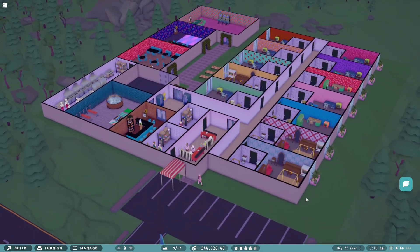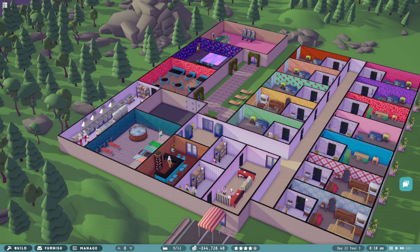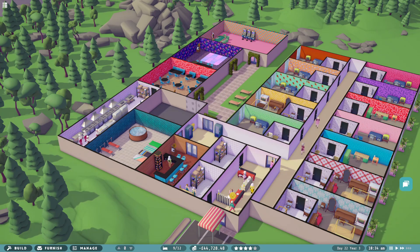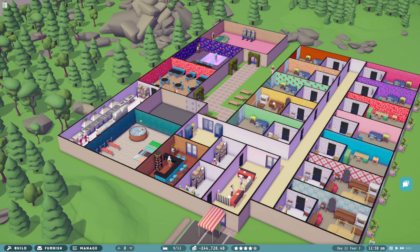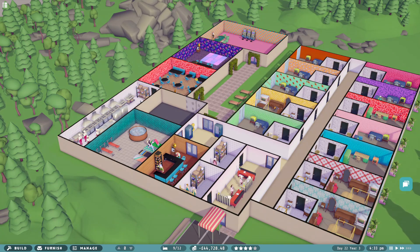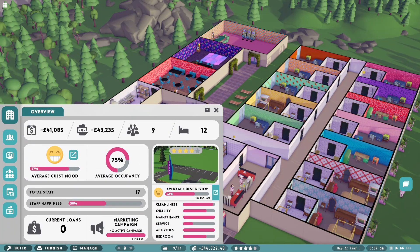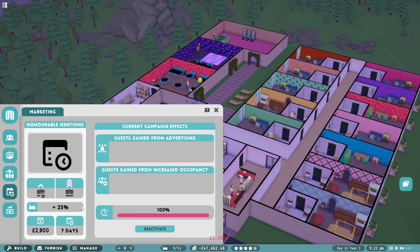But like I said, rooms looking a little bit more fancy so we should be able to get top dollar as the days go on. Look at how glorious this hotel now is - I have never seen something so glorious in all my life. Magic. Absolute magic right now. So it'll be interesting to see then if we can try and push for full capacity, which is quite difficult to do as you get bigger and bigger. So that's where you might have to do the odd campaign or two. Spend 25 - honourable mentions - I got this now activated. It does cost a bit of money but we might be able to swing in a few extra guests from it.